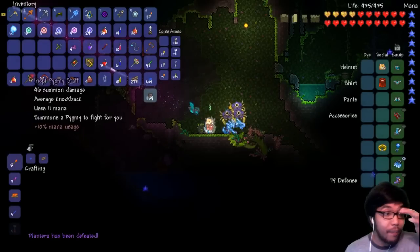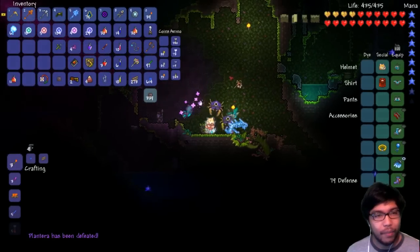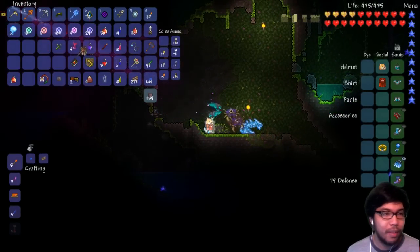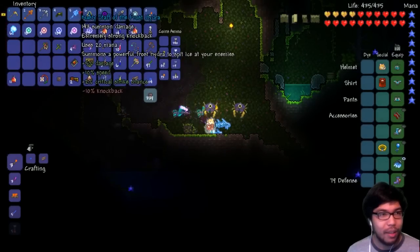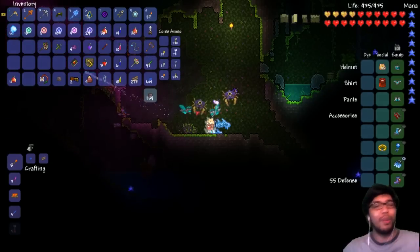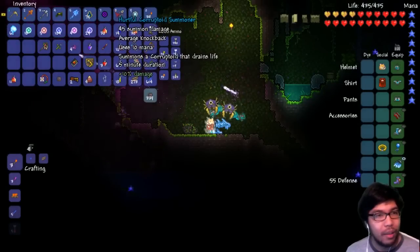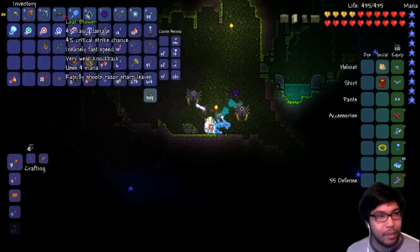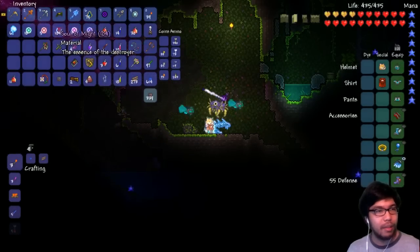What did I get? I got a pygmy staff — 46 summon damage, summons a pygmy to fight for me. That's pretty sick! I can have a pygmy, I can have this little hydra down, I can have three of these guys — we're just adding to our repertoire of summoning abilities. It's so damn cool. Hurtful Corrupter Summoner — oh yeah, these are those guys.